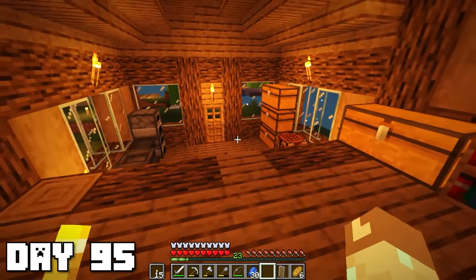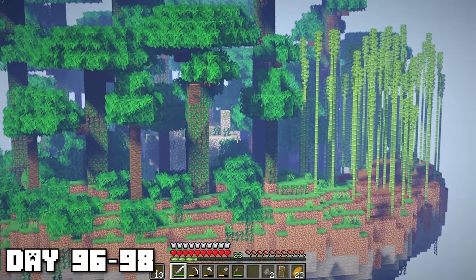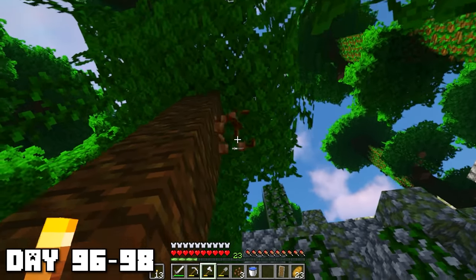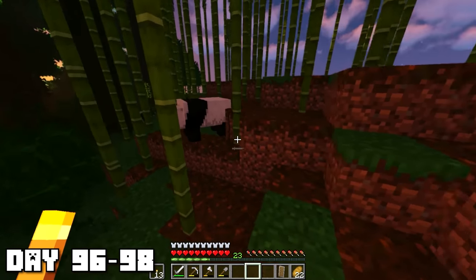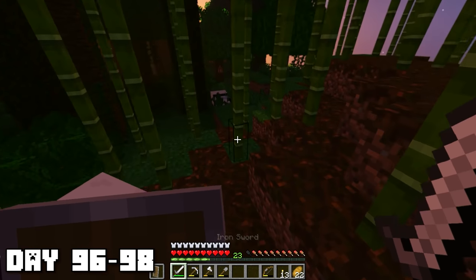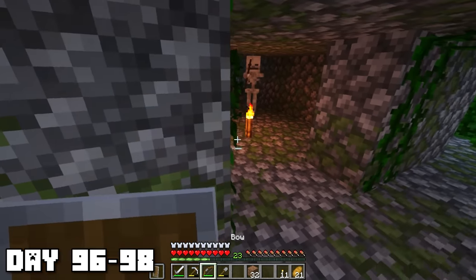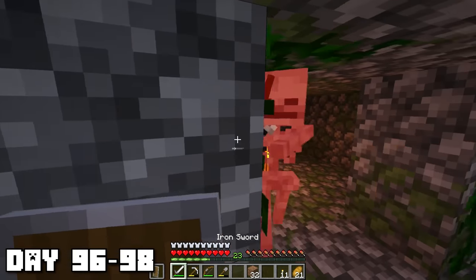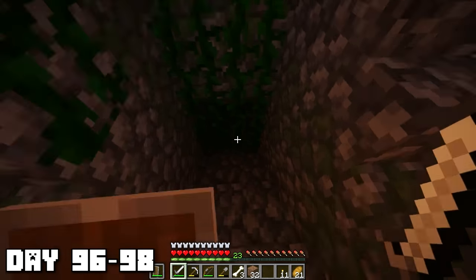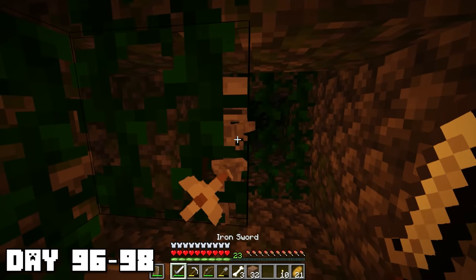Now that we have full diamond armor we finally can bully some mobs. Back to exploring — this jungle island has always looked super cool to me. While I was on it I gathered some cocoa beans and stumbled across some pandas — these guys are so cute in this bamboo forest. Entering into the temple there were a ton of skeletons inside. After making it past those skeleton guards I went down into the basement looking out for tripwires — I'm pretty sure there are some in this place.